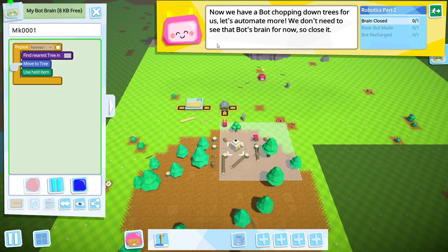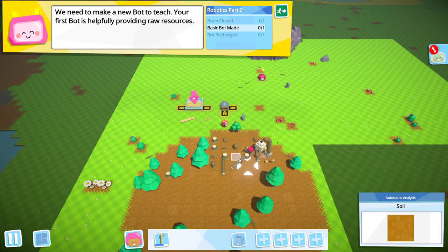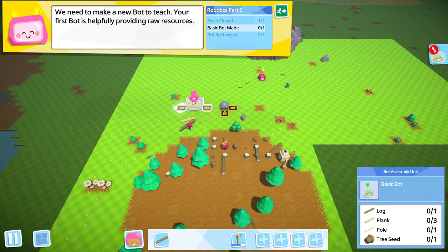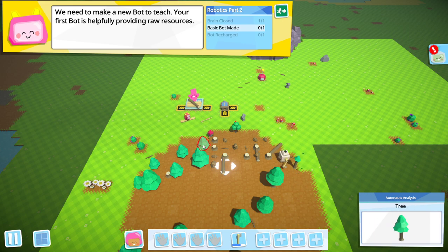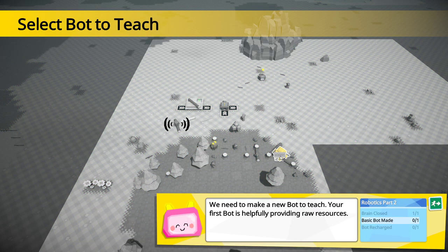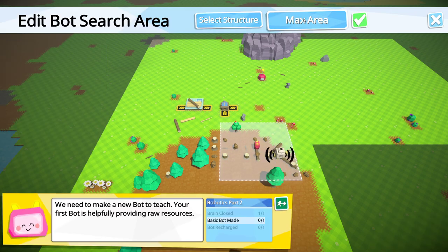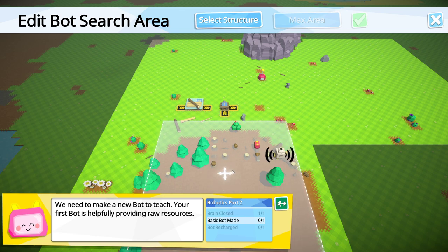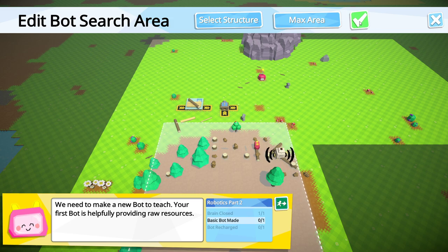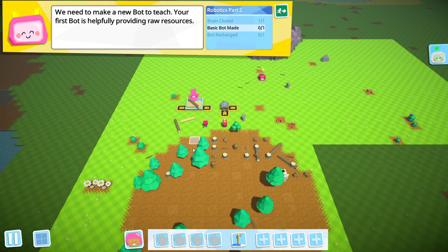We don't need to see the bot's brain for now, so close it. Let's make another bot — luckily it's easy to get things now because the bot is at least doing the tree chopping automation. Let's pick up some more and get them back to base. I wonder if we can give the bot a bigger area — we can make it a lot bigger. Let's line it up with the mushroom corner so we know where to put something else, since I'm guessing we're getting more robots in the future. Now it has more trees to chop — that is perfect.